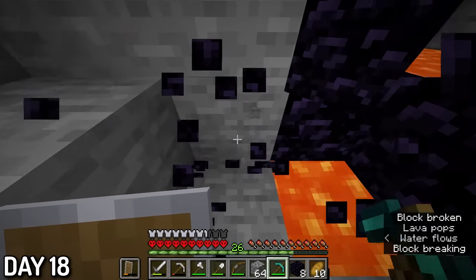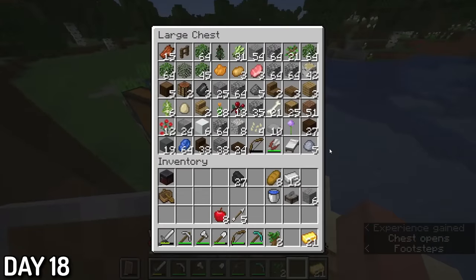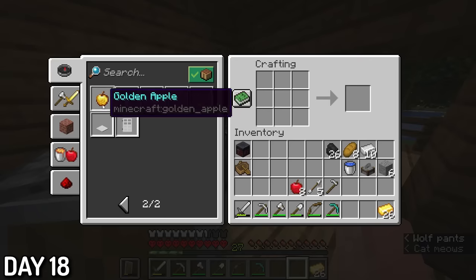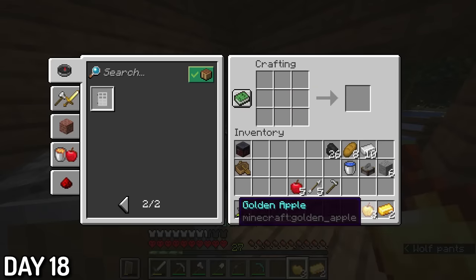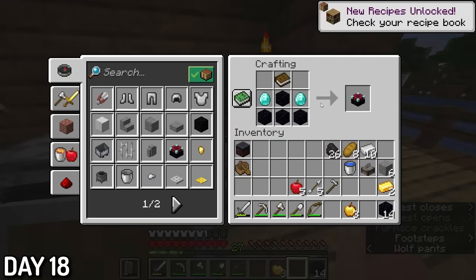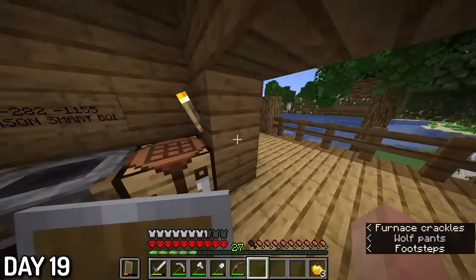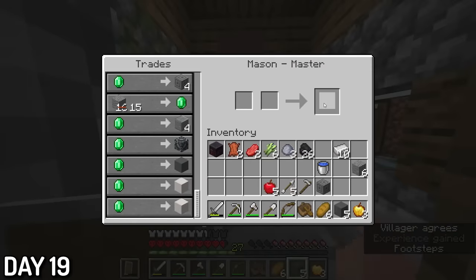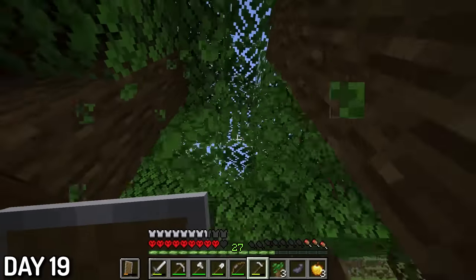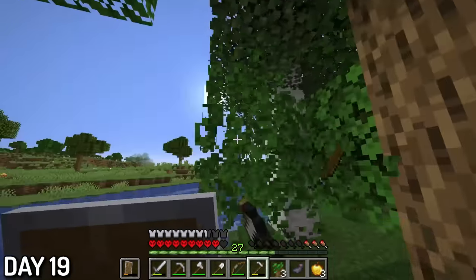Back at my base, I smelted all the gold ore that I found on the mining trip and made 3 golden apples. Gapples come in clutch when I'm on low health, so it's good to keep them on hand. Also, I used the last two diamonds on an enchanting table. Day 19, I brought my orange-collared dog with me to Mason's village again. I don't think I even need to say what I bought while I was there, but the real reason I went was because I had to go back to the dark oak forest since I ran out of dark oak saplings and needed more.